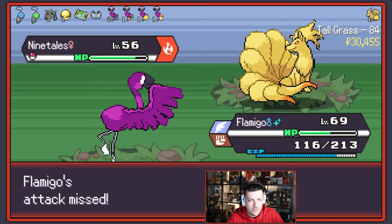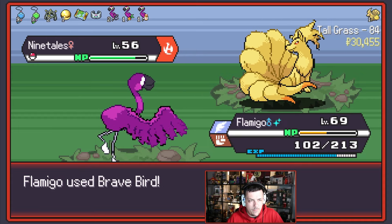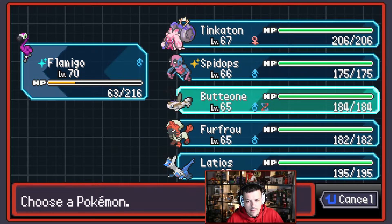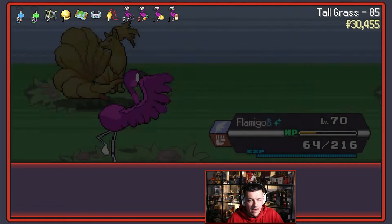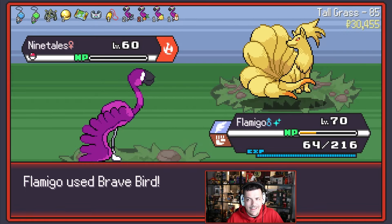Ninetales — I used the wrong move there, I thought this was on my Brave Bird, it was not. Boom, there we go — we take a little bit of damage, we'll go down to like 60 health. That's fine — we picked up a Citrus Berry which is the best. Yeah boys! We'll grab the Amulet Coin as well — make sure we're getting nice and rich towards the end game.